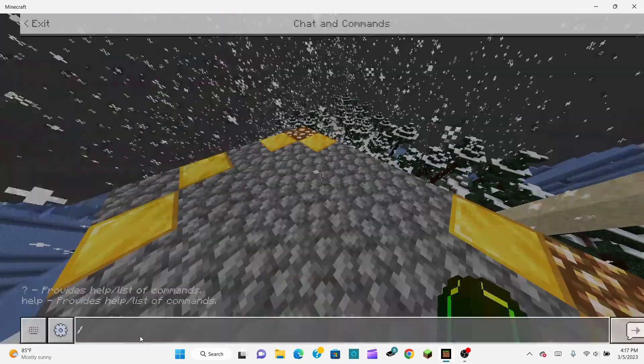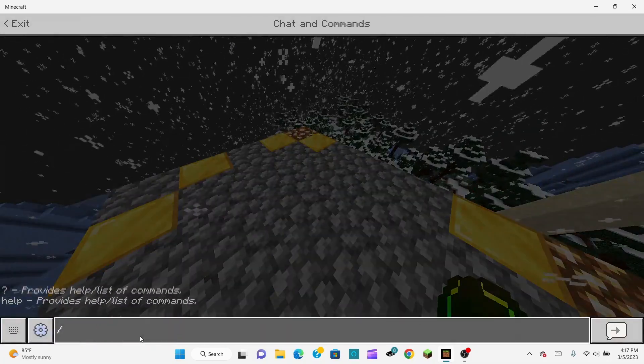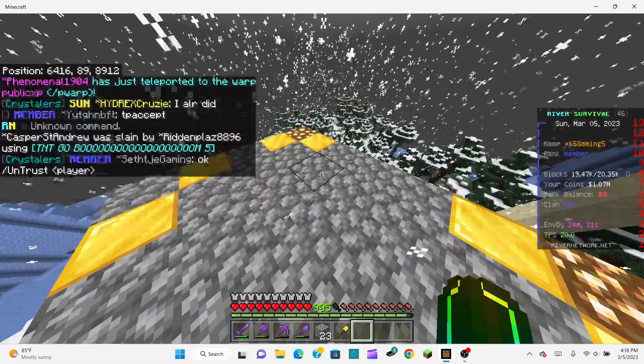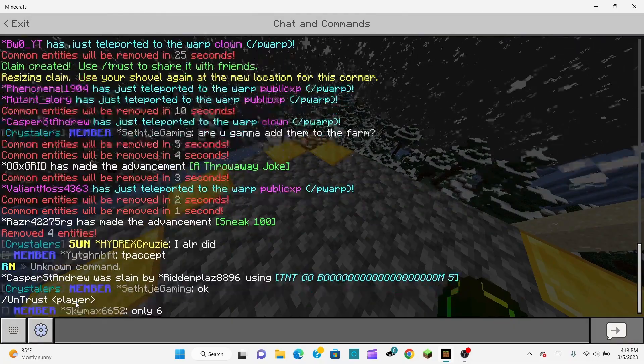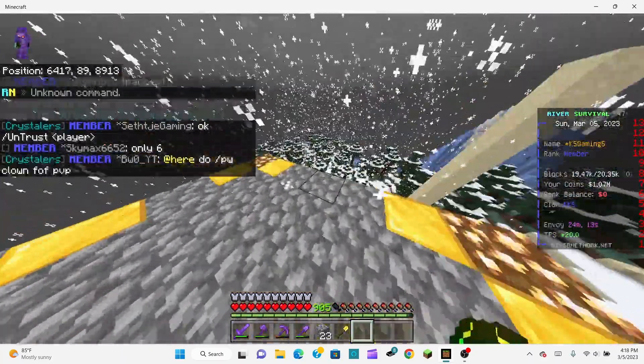And if you don't want someone to have access anymore, you just do slash untrust. It should be two slashes — slash slash untrust — and then you put the player name. So yeah, you can do untrust if you lose trust in someone, and it's basically that simple.